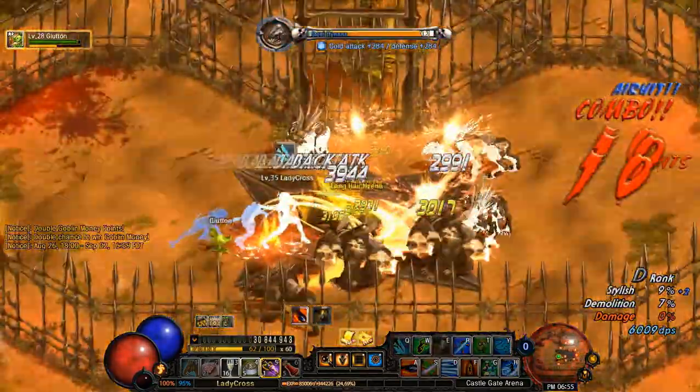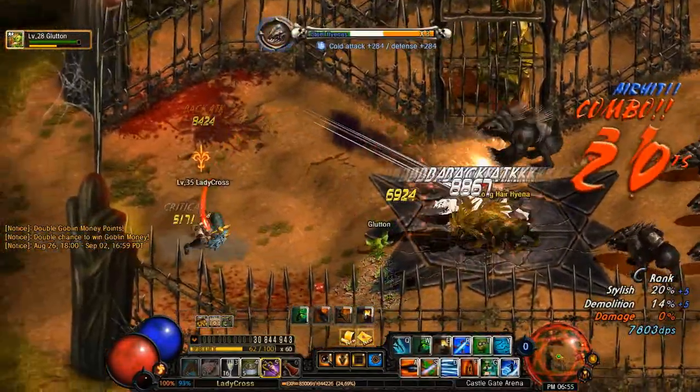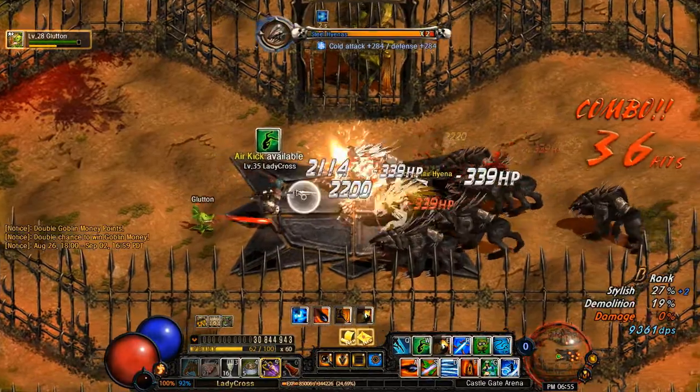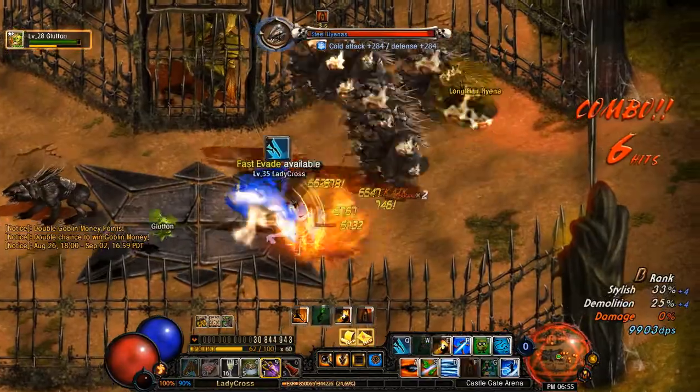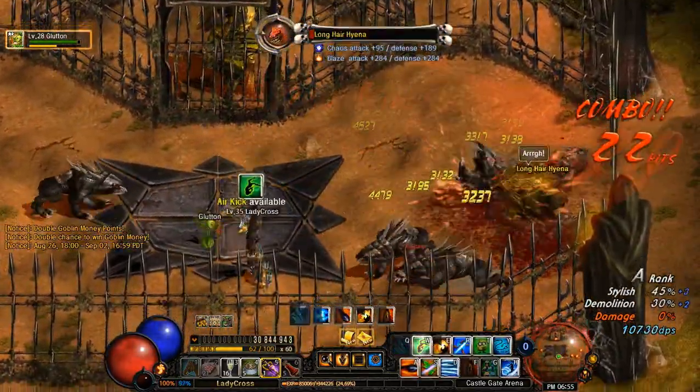Get a grab on that guy. The cool thing about the grab is that even if it's an enemy that can't normally be grabbed you can still do a lot of damage anyway. Luckily you can grab that guy so I was getting some additional iframe onto it. If they're not grabbable you still do the attack, but it doesn't have the iframe on it, so it's not as safe.